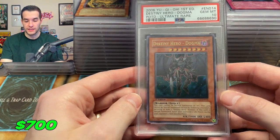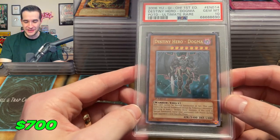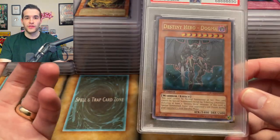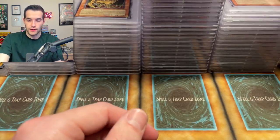Last card of this one — Dogma got a seven. We got a seven Dogma and a 10 Destiny Hero Dogma. I'd rather have a 10 and a seven than two nines, I'm not going to lie. I don't know what the difference is, but they were both clean. I'll take one of them getting it then.